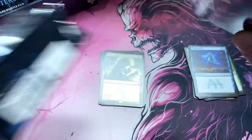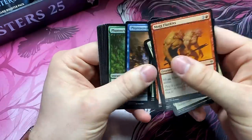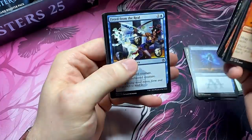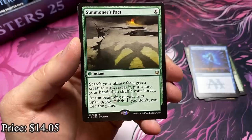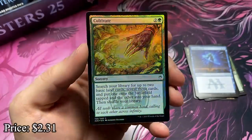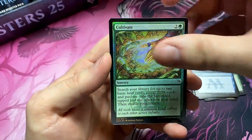There's a lot of other good rares though — Blood Moon, Azusa. I'm sure I'm forgetting a couple. It's not just about the Mythics, even though the Mythics are pretty good. Summoner's Pact — there's one of the good rares. See, that really pops. I don't know if the camera's doing it justice, but that looks great. And a very good card.